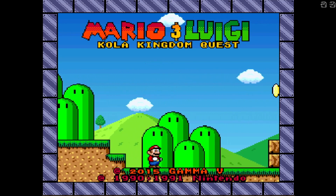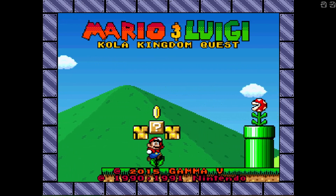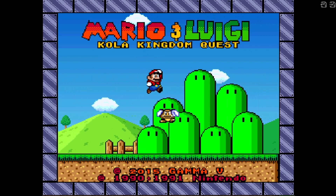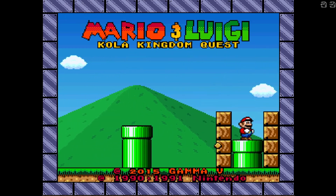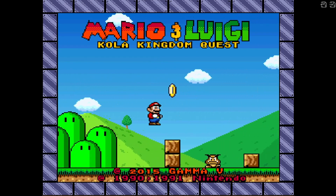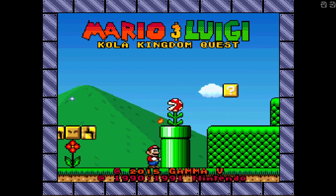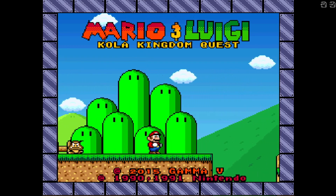Hey y'all, thank you for stopping by the corner for this Friday Night Retro Night. Today we got Mario and Luigi in the Cola Kingdom Quest. It's made by Gamma V, a game from 2015. Retro night is more about the feeling and nostalgia - you can have a game that came out this year, like a romhack or something, that still brings back that nostalgia feeling. It's more of a place that your mind is at while playing.